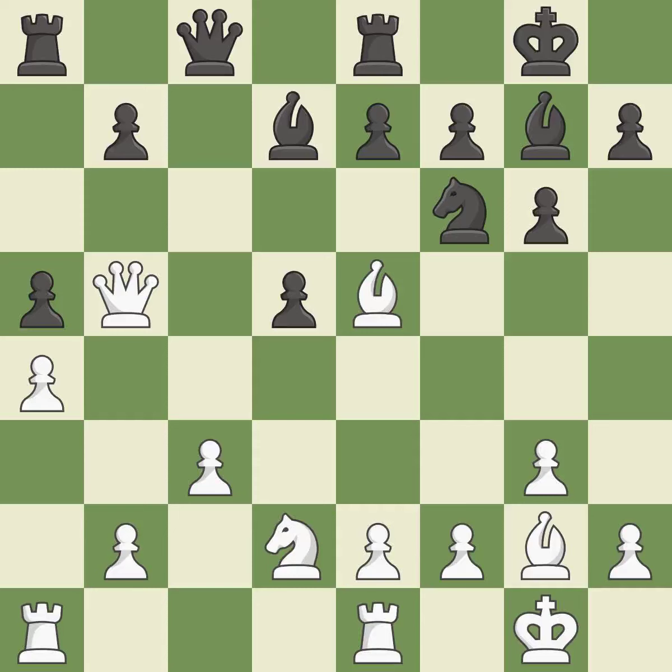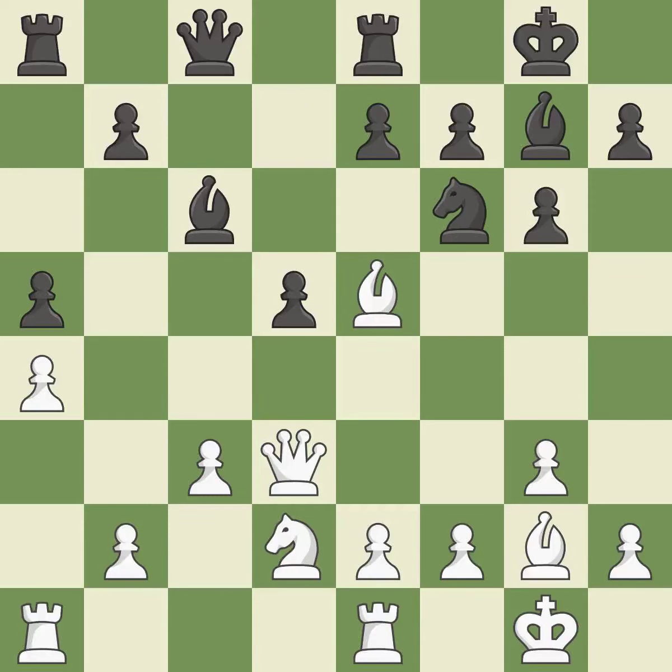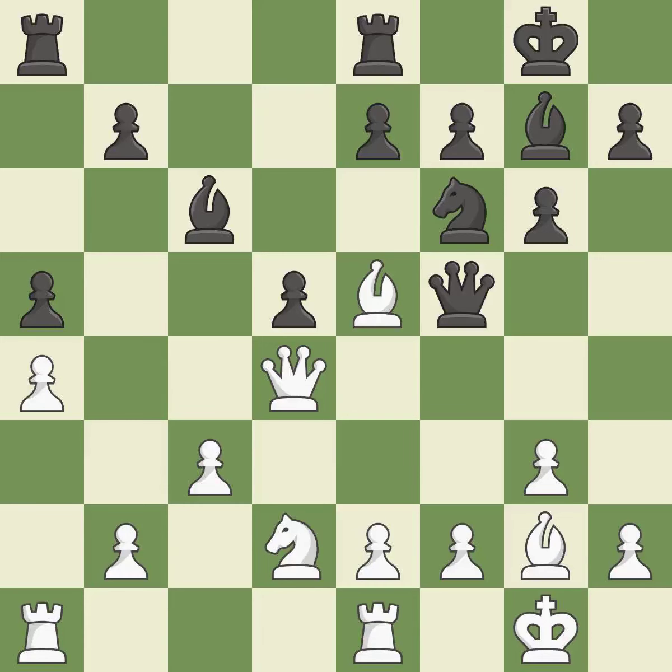When the queen retreats, this attack wins a tempo — ideal. The queen is now on a more secure square. This poses a risk of winning a pawn — ideal. This protects the attacked pawn and prevents the opponent from winning a pawn — excellent. Now that the rooks can see one another, they can defend one another — ideal. Perfectly on point.